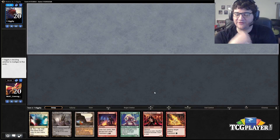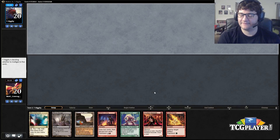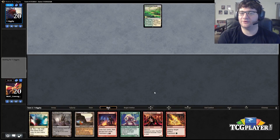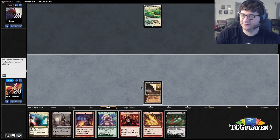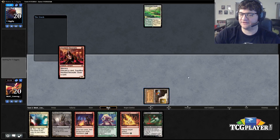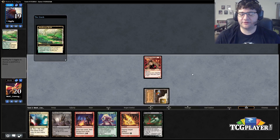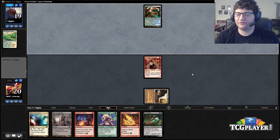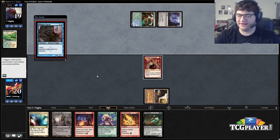First thing we do is Neonate, second thing is Faithless Looting, and we have an Ancient Grudge — I like this hand. He mulligans to six. The Faithless Looting is going to be pretty good on turn two. We'll dredge the Grave Troll on his end step, and then as long as we hit another dredger we're in a real position to go off at that point.